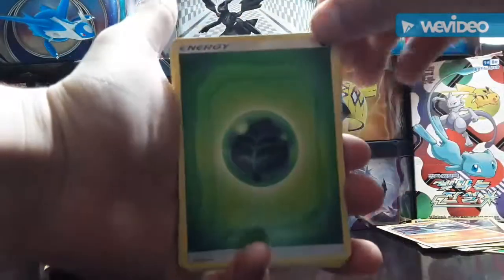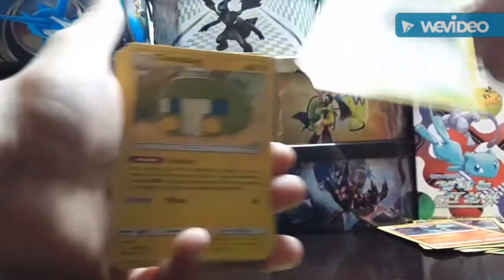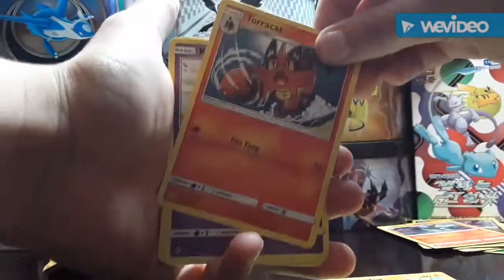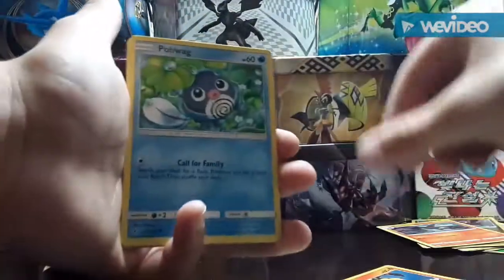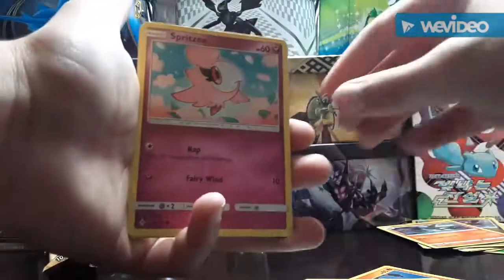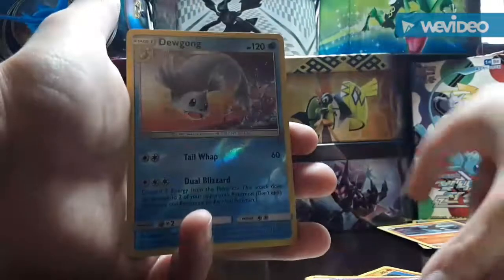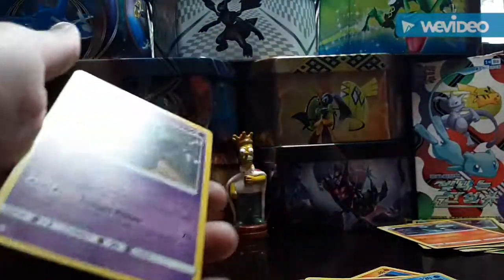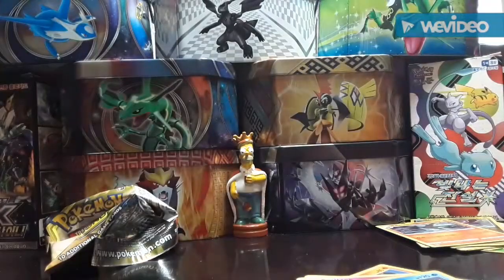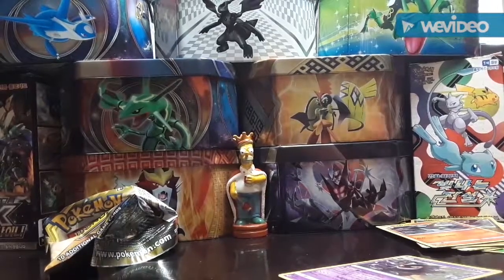And let's see what we got. We got another Grass Energy, a Power Plant, a Charjabug, Torcat, Koffing, Doduo, Poliwag, Spritzee, Lickitung, a Dewgong, and a regular Rare Gengar. Well guys, that's not the best pull, but you know, we haven't been filming that long.